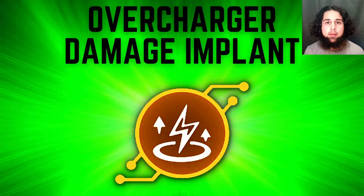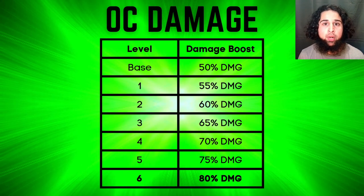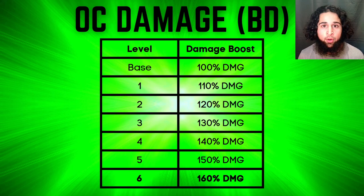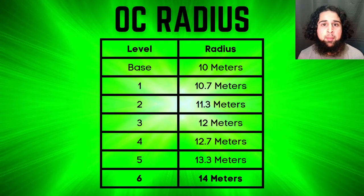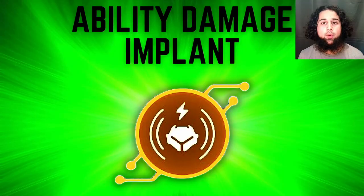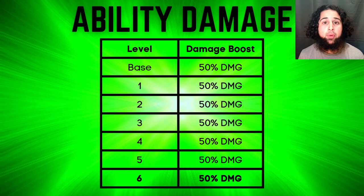Brick House has two mech-specific implants. The Overcharger damage implant does the same thing as Stalker's Prayer Drive damage implant — it stacks with back damage and is a must-have for Brick House. He also has a radius implant that increases his radius from 10 meters to 14 meters, making his diameter go from 20 to 28 meters, but I wouldn't recommend it. Also note that the general ability damage implant doesn't work on either Stalker or Brick House — don't use it on them.